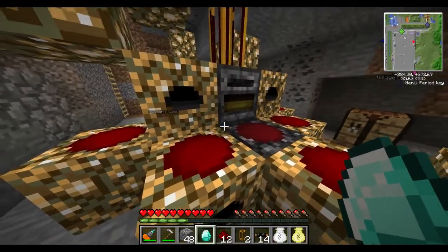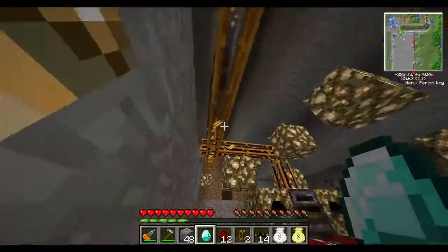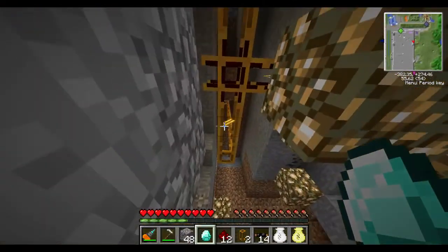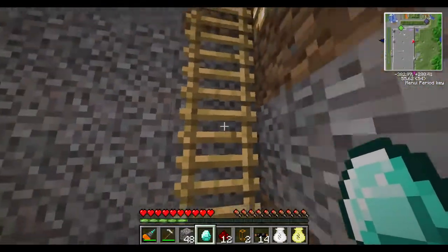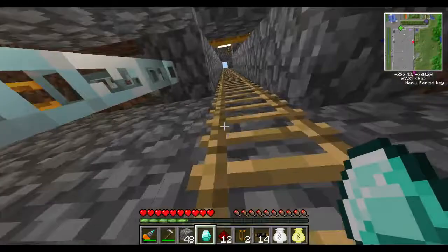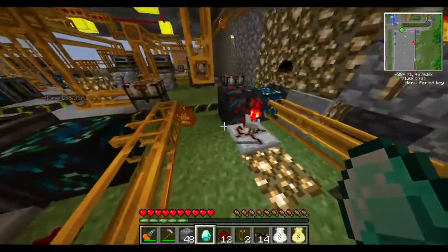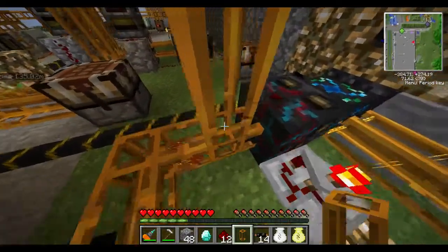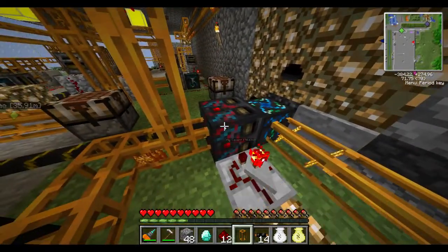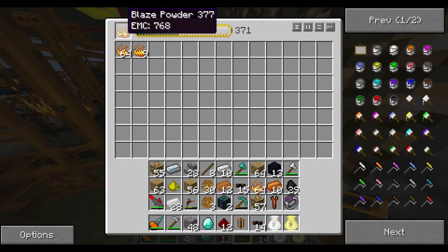Down here in the basement we've got a couple of what we call power flowers. There's an energy condenser right in the middle of those and it's told to create blaze rods. As it creates blaze rods it's spitting them out — there are filters on top of those, and it basically fires those back upstairs. This machine is a sorting machine — so it takes the blaze rods and turns them into blaze powders.